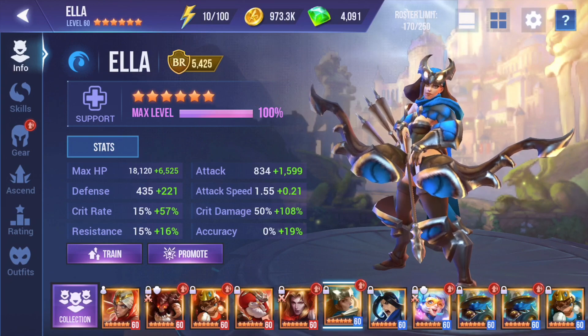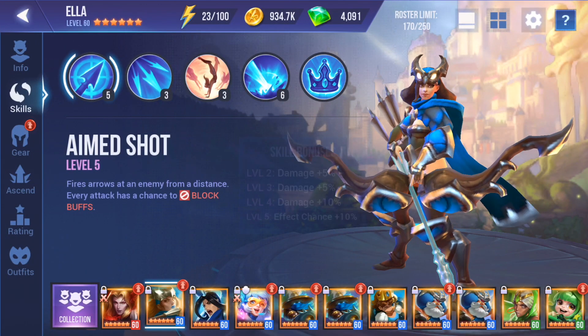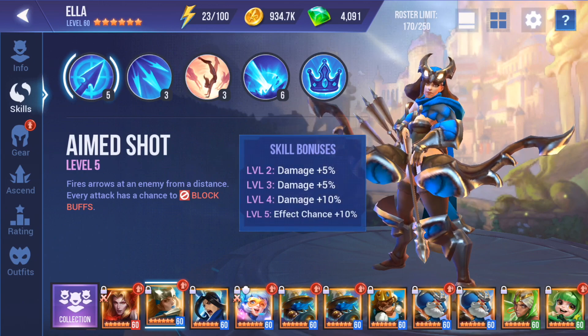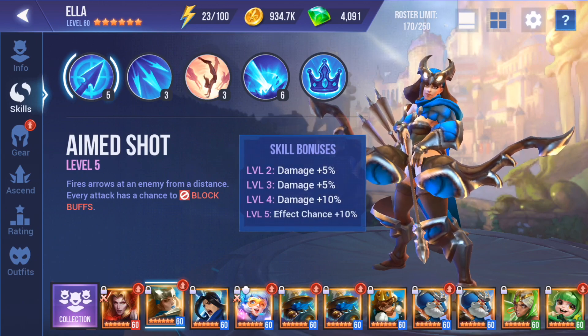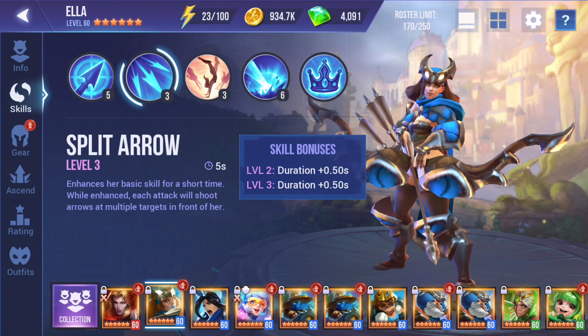So Ella starts off with a really nice basic attack called Aim Shot. Aim Shot is an attack-based skill that applies block buff, so that's great for all those Steel Widow teams that struggle under the oppression of OGD — and I know I'm one of them, so it's huge.